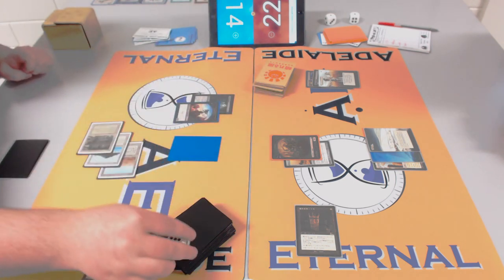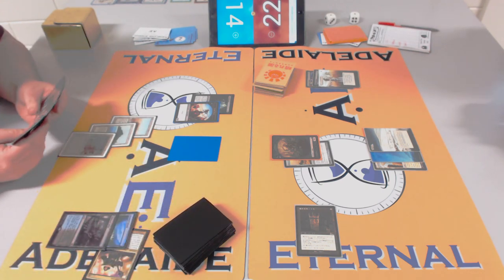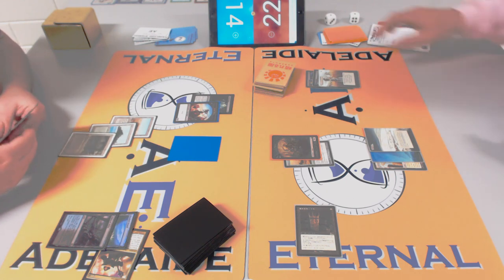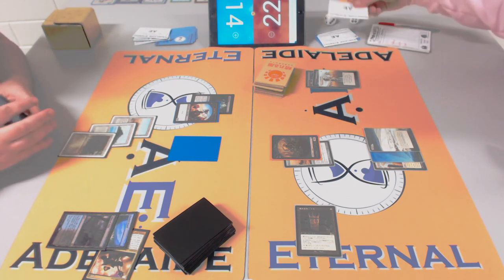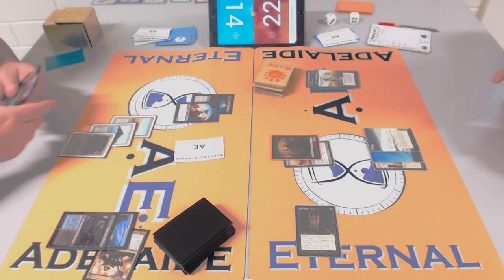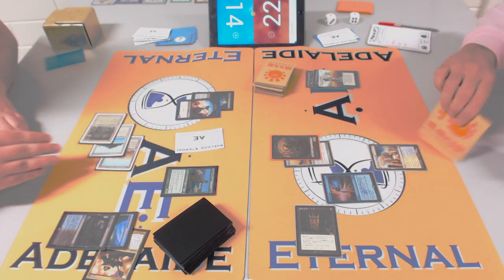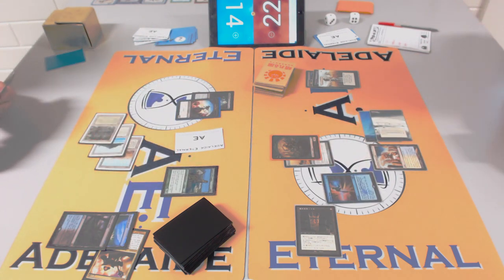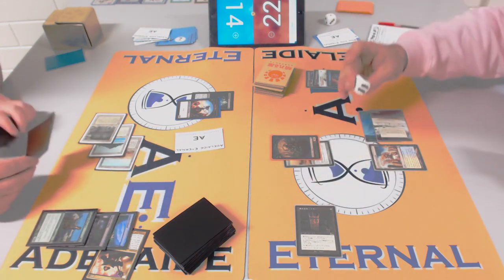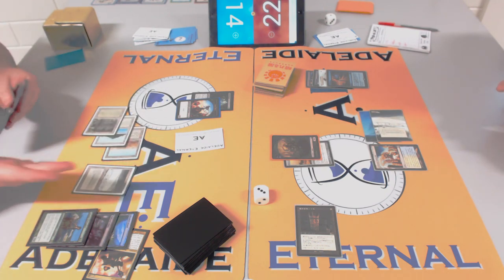Why didn't James block with the Bitterblossom fairy? Maybe he wants to start swinging with the first fairy, because the first fairy is much better than the second when you get equipment. If you keep blocking every turn you never swing. But if you take one hit from Batterskull then block with the summoning-sick fairy each turn, you're always swinging with one fairy and dealing cumulative damage.